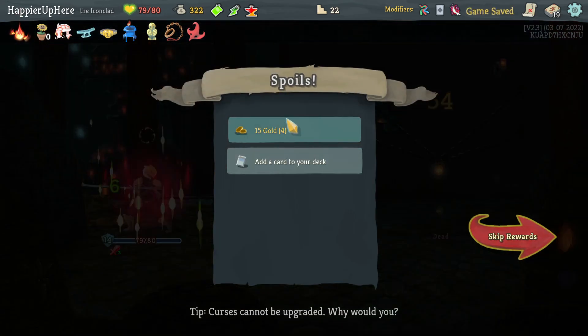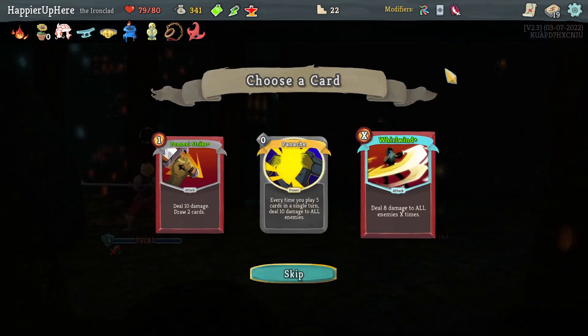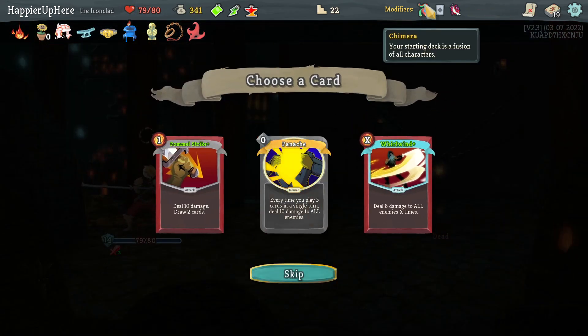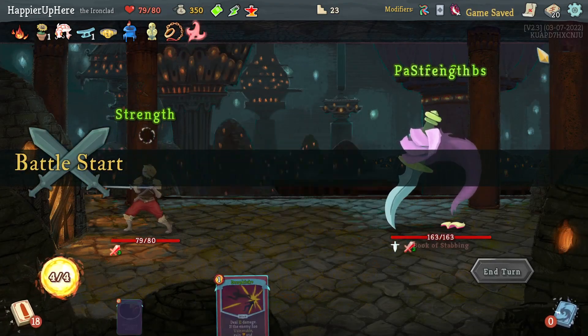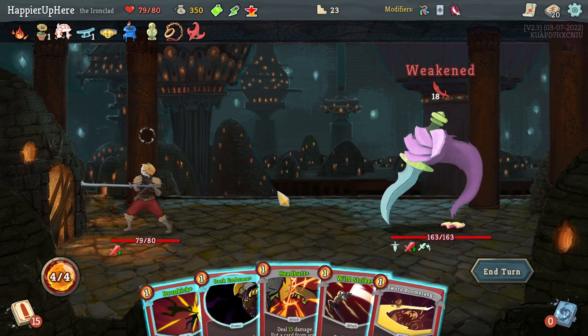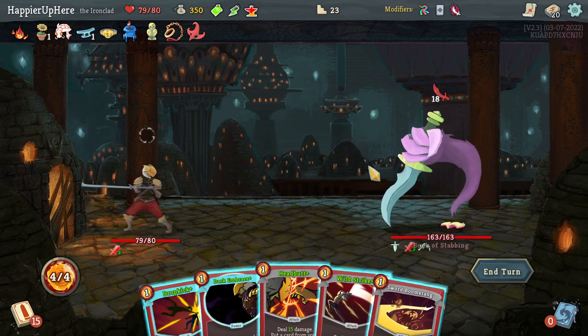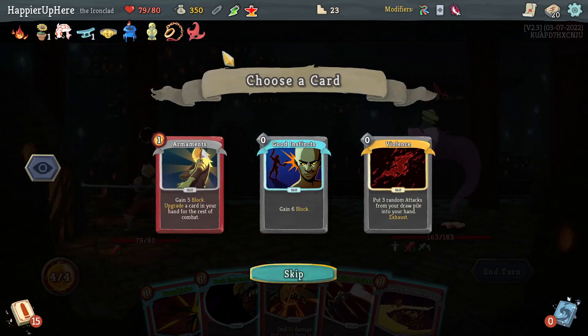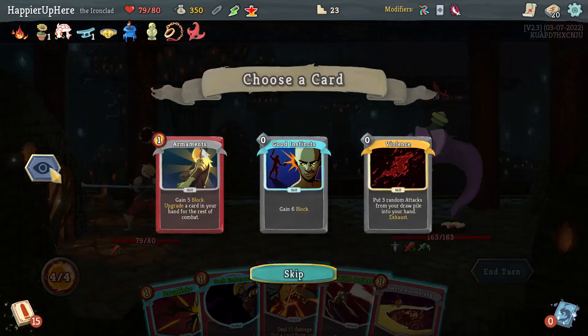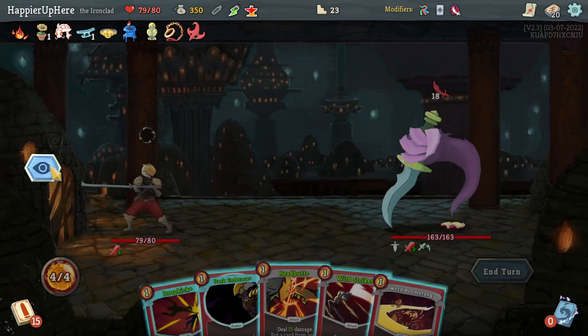15 incoming — I'm almost fully defended. I can kill if I do Eruption, Headbutt — that's enough. Panache, Whirlwind is pretty good — it's pre-upgraded too. With extra strength it's great. I don't have any AOE damage so far so that might be good. Book of Stabbing — 18 right off the bat. I don't think there's anything I can do unless the skill potion gives me something amazing.